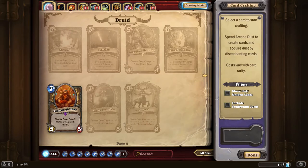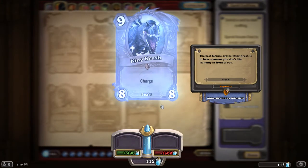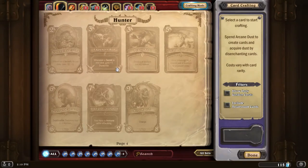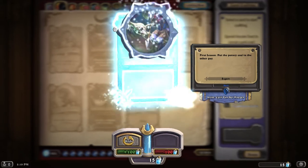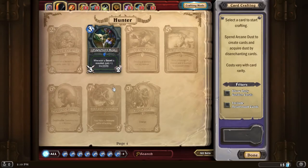Bestial Wrath looks good. King Crush is an 8/8 beast with Charge — Charge is essentially haste. The Gladiator's Longbow is 400 dust. The Eagle Horn Bow — let me go ahead and create that. You can actually equip these items onto your hero. This shows how much damage you'll do with it, and this is how many uses you have — essentially the durability of whatever weapon it is.